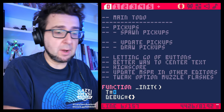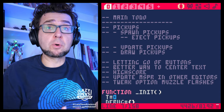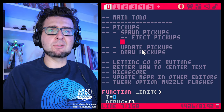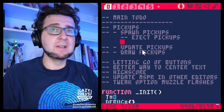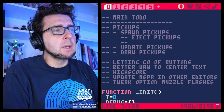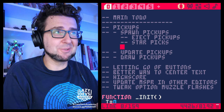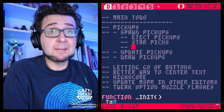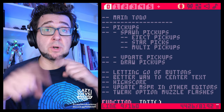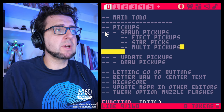There are a bunch of things I want to add. When we are spawning pickups, I want to be able to eject pickups — I want them going out with a force. I also want star pickups, because we have the cows but not the star pickups. And I want to be able to spawn multiple pickups, so we're going to rewrite the spawn function.